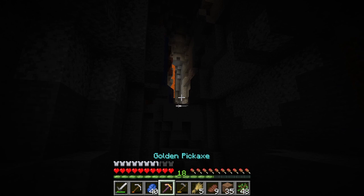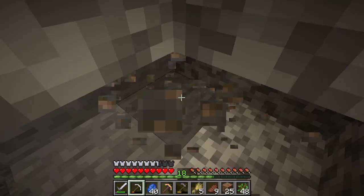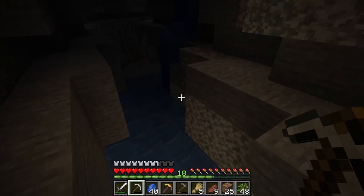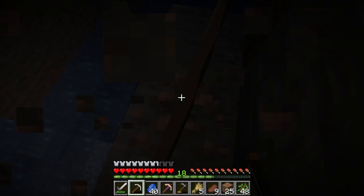Did I seriously just take a screenshot of my game? Okay, there's some iron. Lava — this could only possibly mean one thing: there's got to be diamonds somewhere around here. Has to be. Lots of iron being here. Has to be a possibility of more things.